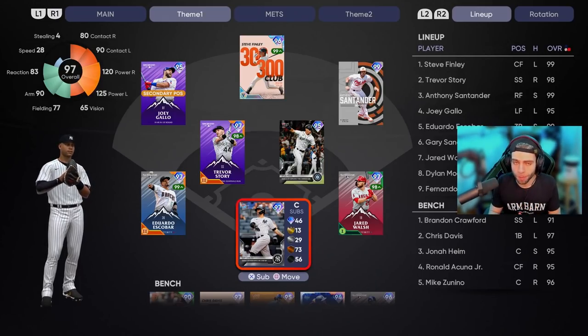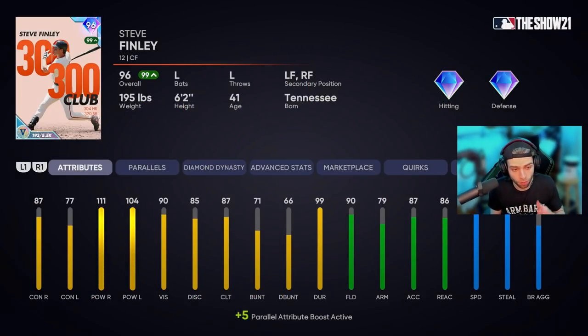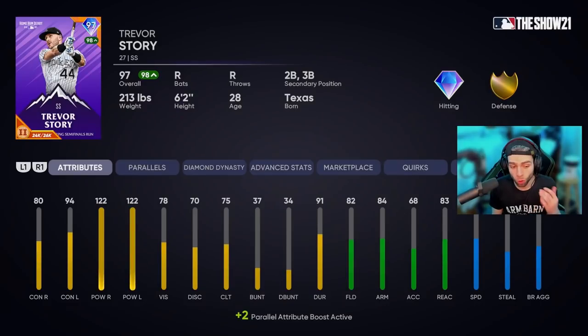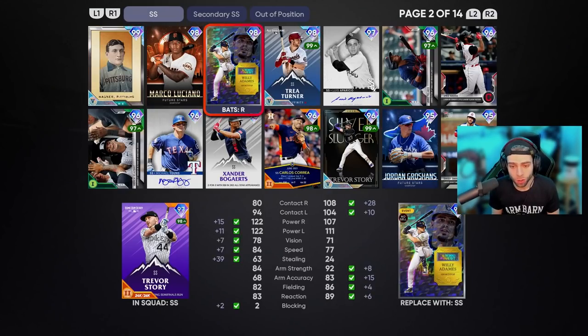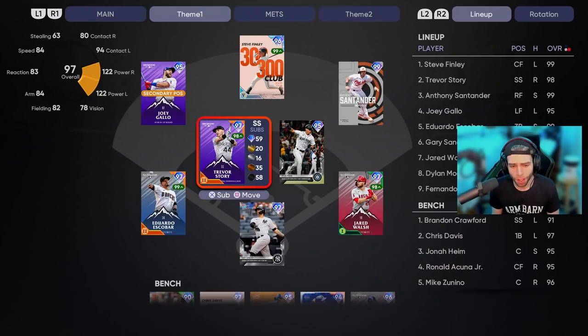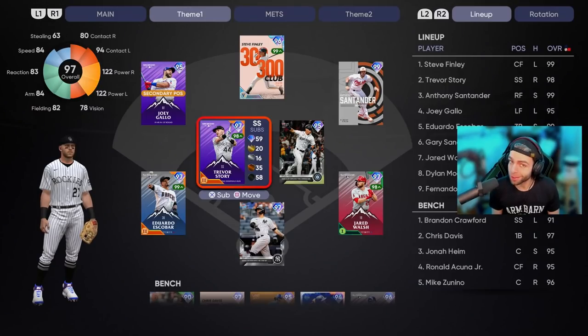If you want the format in front of your eyes, check out Dugout Creatives' website — link will be in the description as always. For the roster, we went with Steve Finley — 300 club, young Stevie, he's a guarantee in this build. Trevor Story home run derby card — really glad this card exists. He fits in, plays a solid shortstop, and he's got a lot of power.